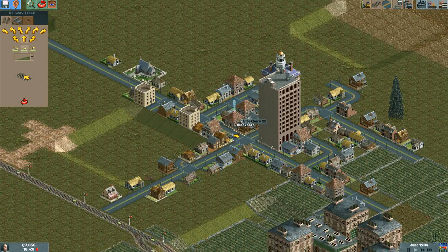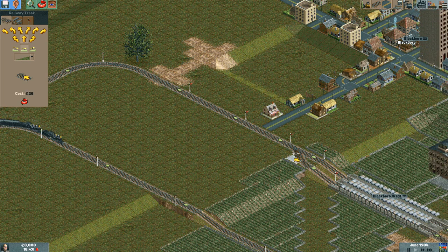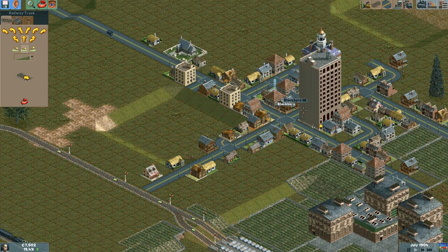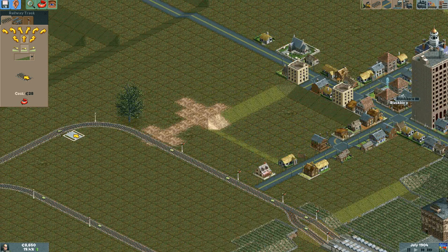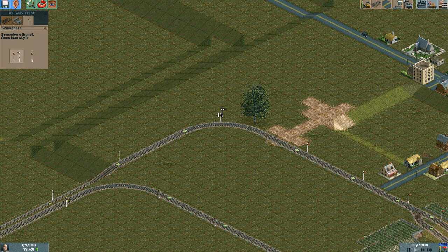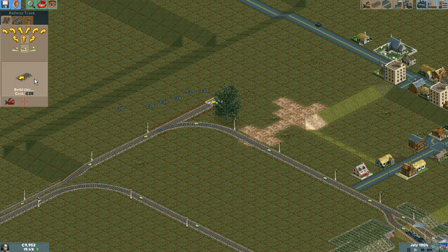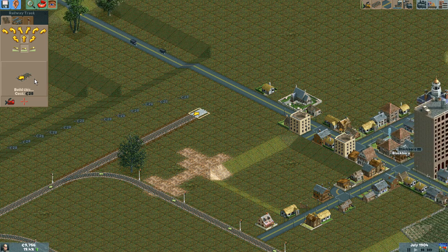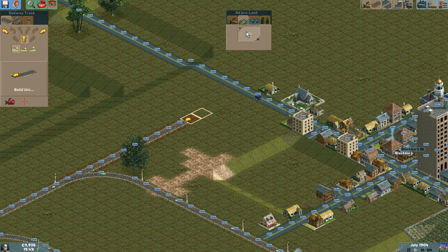Maybe I should do this station right underneath the town — that would be pretty nifty. It could go from here, over this, and then underground, and back up over here. Let's do that. There really should be a better way to remove signals than right-clicking on them — they're so tiny. Going underground.